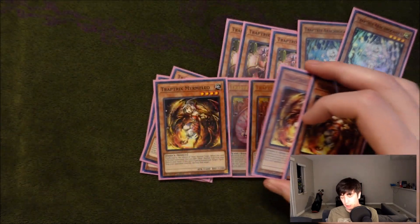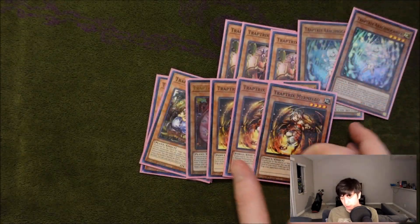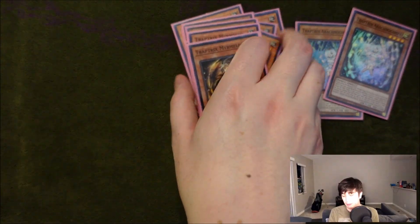Mantis is just a quick effect to bounce a trap to your hand, which plays around Evenly and also triggers Sera whenever you want. Pudica is a very important special summon effect — it actually just banishes a special summoned monster your opponent controls, and then they get to special summon a monster during their next standby phase if they choose to. There are a lot of cool combos with this — this is one of the reasons I play an OTK version, because the monster does come back. So if you can't kill your opponent, they're getting the monster back and getting follow-up, so it's important to actually be able to kill your opponent. Mermelio, if you don't already know, pops a spell or trap — it's a mandatory effect on summon, so even if your opponent doesn't have a spell or trap it'll trigger anyway, and that helps with triggering your Sera effect. That's it for all the Trap Tricks — those are the best ones.